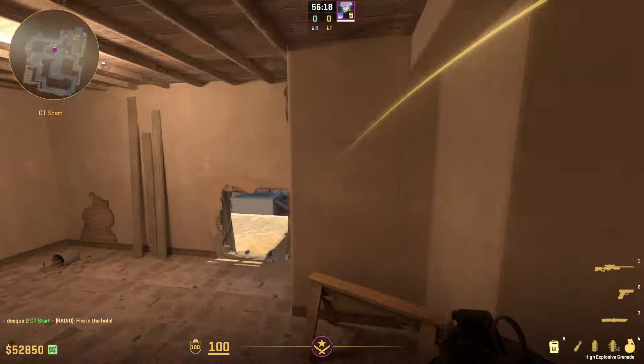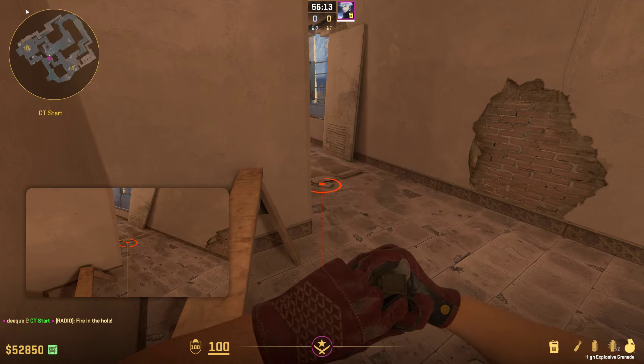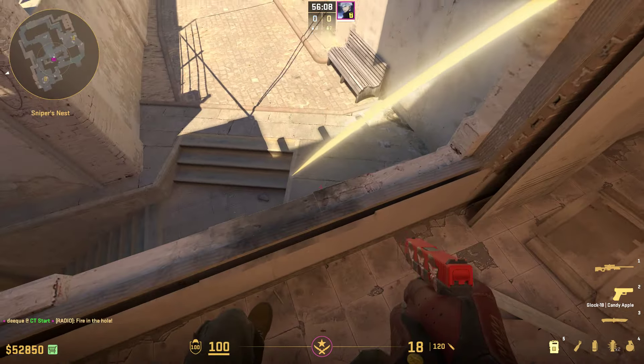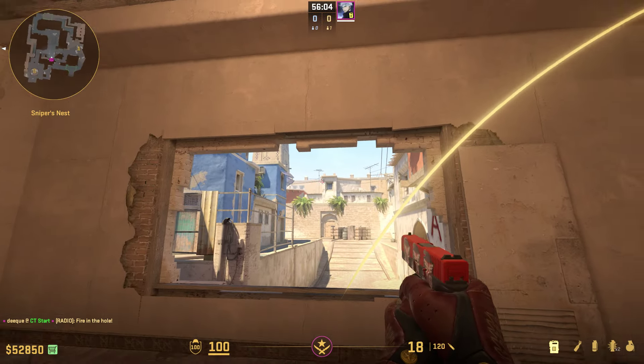It worked really really good and you can do that with multiple people. You can even do it in an eco round where you have five guys in window, throw this nade, and it's usually going to get a pretty big surprise. It's a pretty common meta nade that's probably going to get used a lot to counter this window smoke.